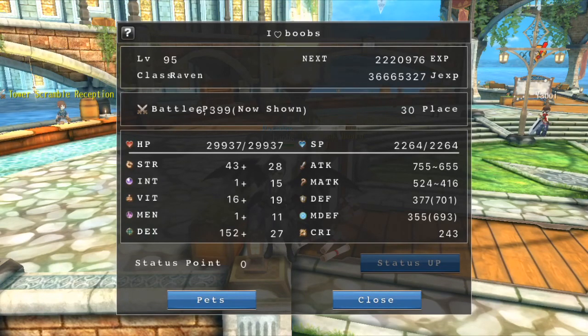Vitality raises your HP and also raises a little bit of your defense. Mentality raises your SP and also raises your magic defense. So if you want to go against a Magus, make sure to raise your Mentality, though not a lot of people use it.